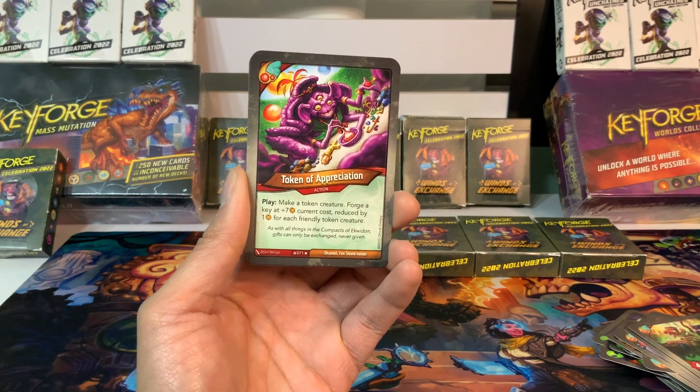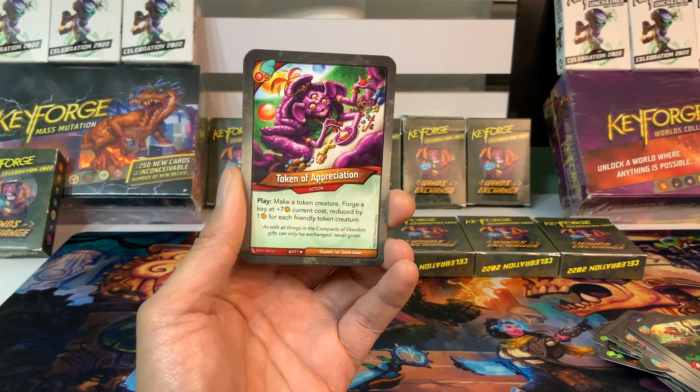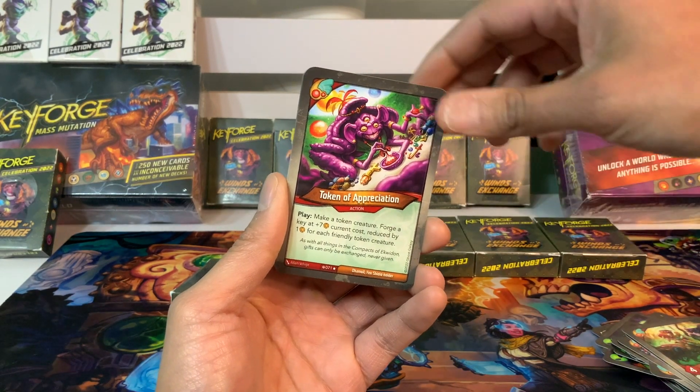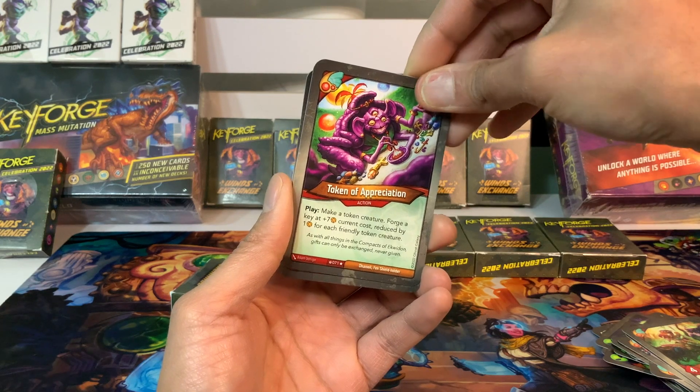Token of Appreciation is an action card: play, make a token creature, forge a key at plus seven current cost, reduced by one amber for each friendly token creature. I've seen this before and I think it's very good in this deck. I've seen a decent amount of token generation so far, so I think this could be pulled off.